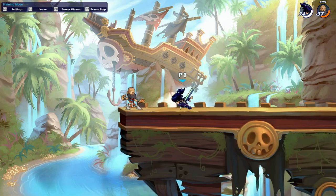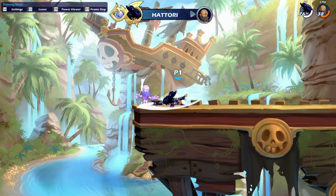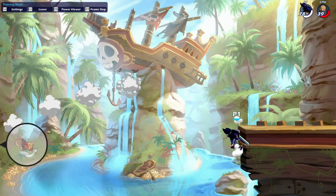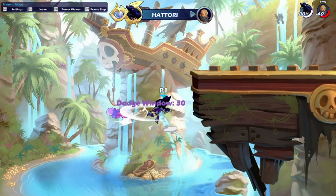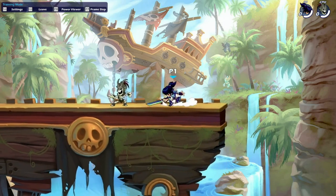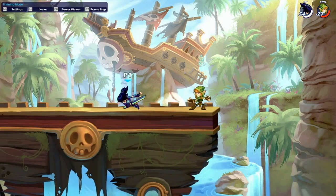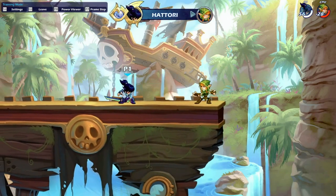Getting into the actual offstage play: if you have the opponent offstage and underneath you, mixing up between a rising down air and a falling down air are going to be your safest and best bets. If you can read their movement or read when they're going to go to the wall, throwing out a ground pound is a great option to secure an earlier kill. If they recover a little higher, trying to meet them in the air with a side air is going to be really good. A gravity cancel neutral light is also a really good option. If the opponent is sharking offstage and waiting on the wall while you're on stage, you can wait and then mix up your timing with a dash hop fast fall ground pound or a dash hop fast fall down air to catch them off guard.